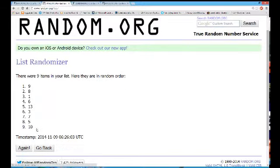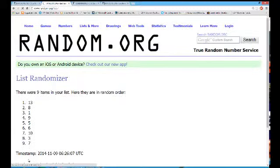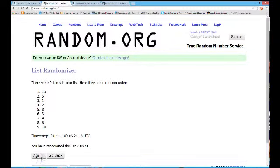Box number on top after the eighth time is going to be the box we use for the break. One, two, three, four, five, six, seven — eighth and final time. Box 13. Lucky 13 for this break, guys.